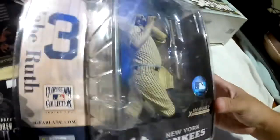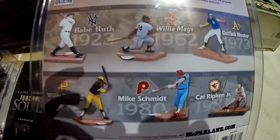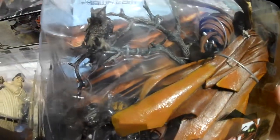Next I have Babe Ruth from the New York Yankees — it looks like it's an old-fashioned color design. Next we have Spawn the Classic Comic Cover Series 24. The face is all the way up there if you can see it. Here's the back, this is how it looks.